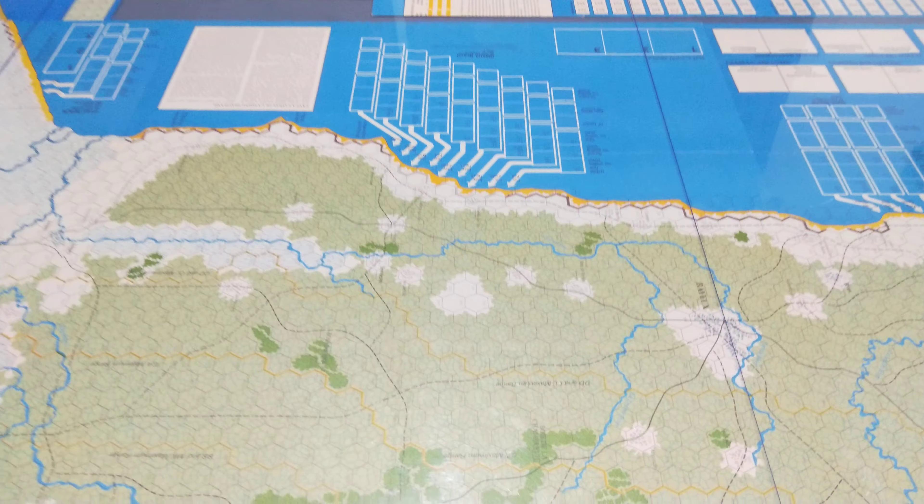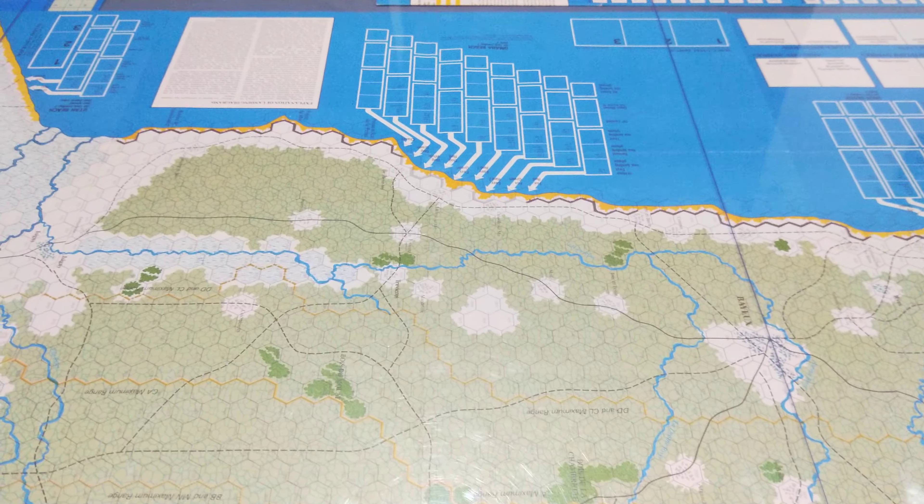The next step is to shift to scenario four and I'm going to play Bloody Omaha, just to become familiar with the invasion rules. That takes place around here. It is just a four-turn scenario - I think it does have one day: AM, midday, PM, and then the night turn. It's really just to become accustomed to the invasion rules.